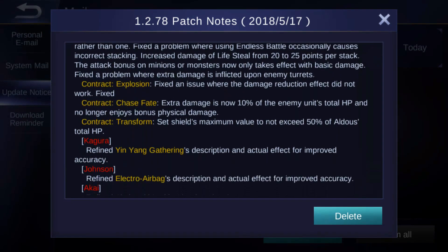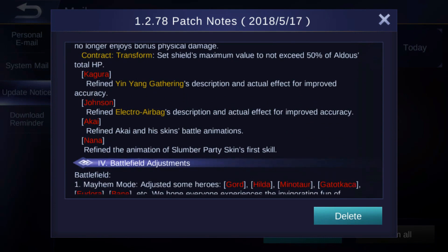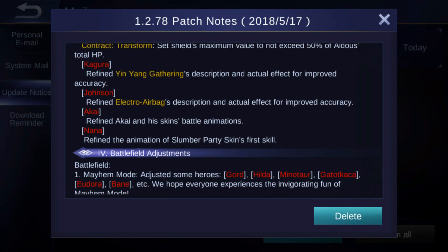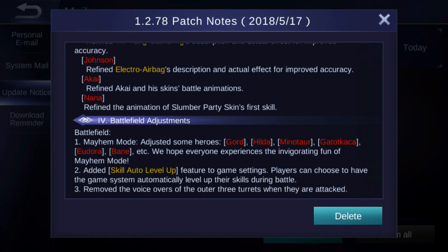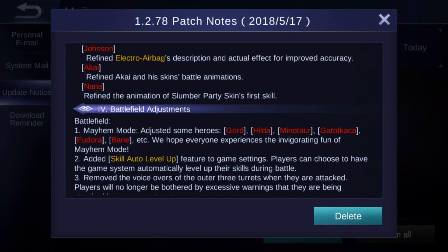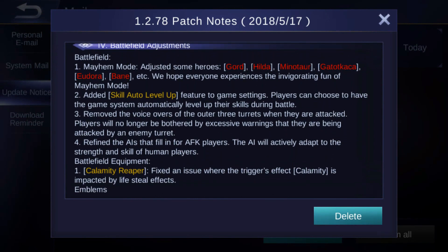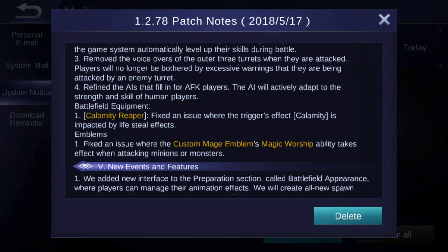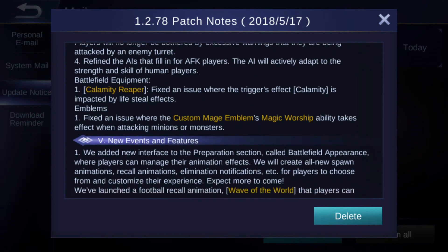Kagura had the Yin Yang Gathering description and actual effect refined for improvements. Johnson had the Electro Airbag description and actual effects refined for improved accuracy. Akai had his and his skins' battle animations refined. For Nana, the animation of the Molina Player Party skin's first skill was refined. In battle adjustments, Mayhem Mode is already out on the normal server. A bug was fixed where the trigger effect of Calamity was impacted by lifesteal effects.